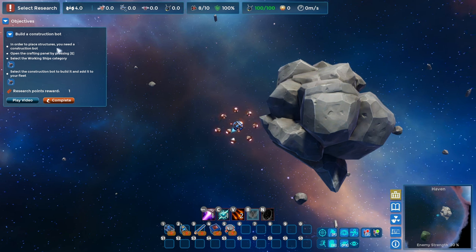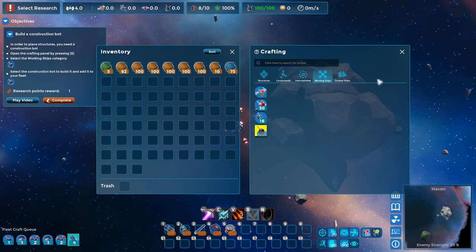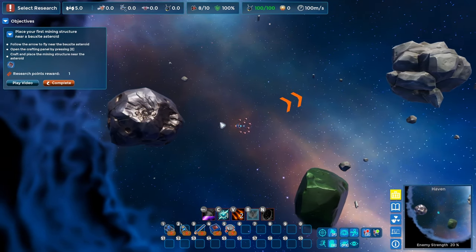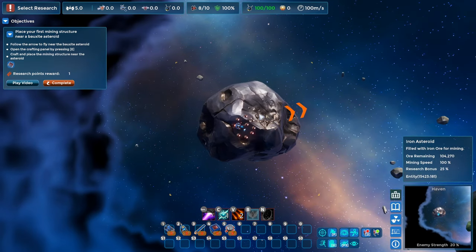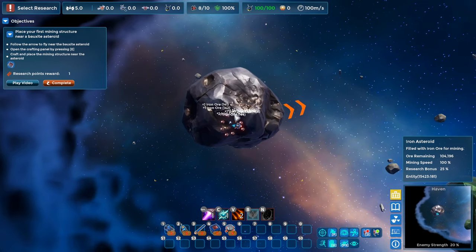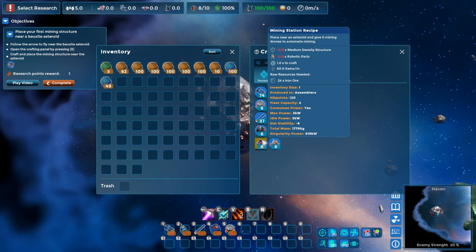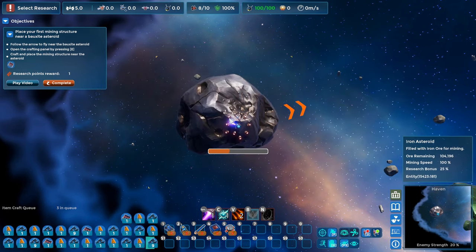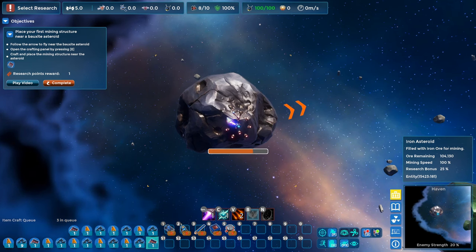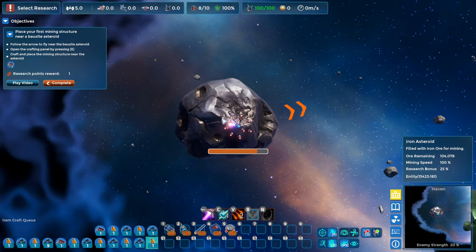Build a construction bot. In order to place structures, you need a construction bot. As usual, we go into E, working ships, construction bot. We had just enough resources for that. I may run over to the iron asteroid and collect some. Place your first mining structure near the bauxite asteroid. We're going to do that in a second. Open the crafting panel — we need to build this mining station. I'm going to actually build three of these, then fly over to the bauxite asteroid.